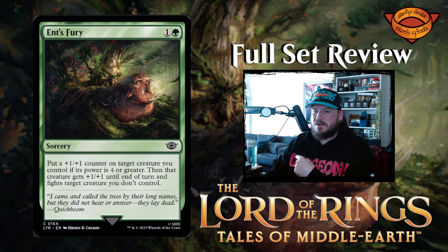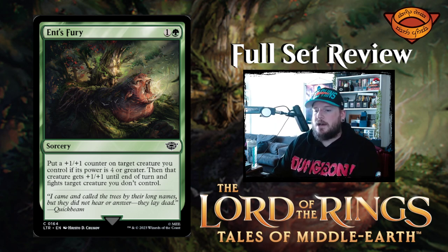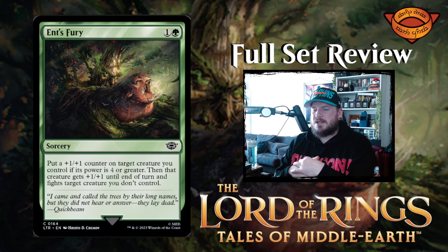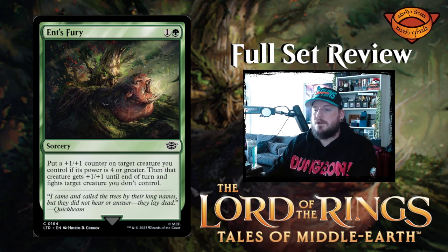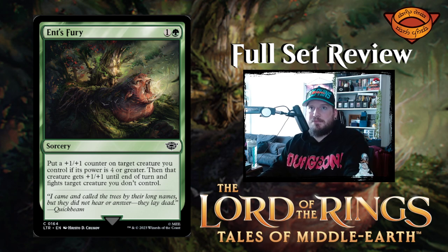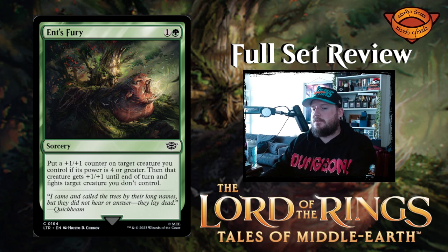Next up we have Ent's Fury — one and a green for a sorcery. Put a +1/+1 counter on target creature you control. If its power is four or greater, that creature gets an additional +1/+1 until end of turn and fights target creature you don't control. It gets a counter, and if its power is four or greater, it also gets a temporary pump and fights something. That's not great, but not bad. I wish it was a bite spell rather than a fight spell, but hopefully if you've given it two extra +1/+1s, it will survive a fight.